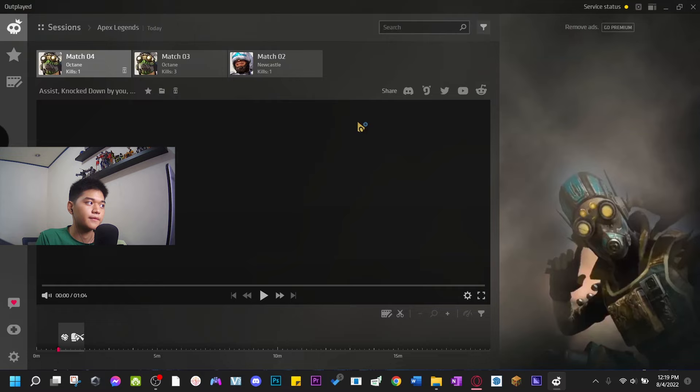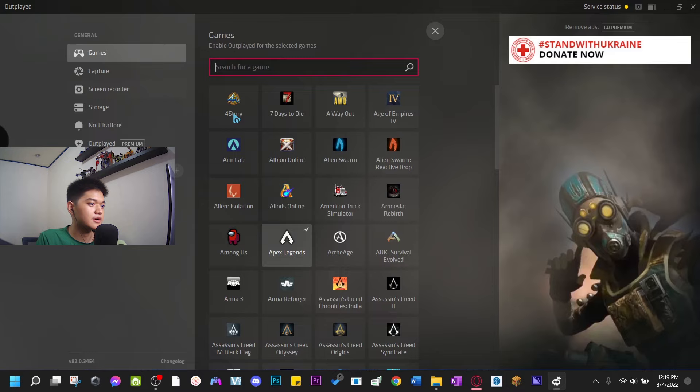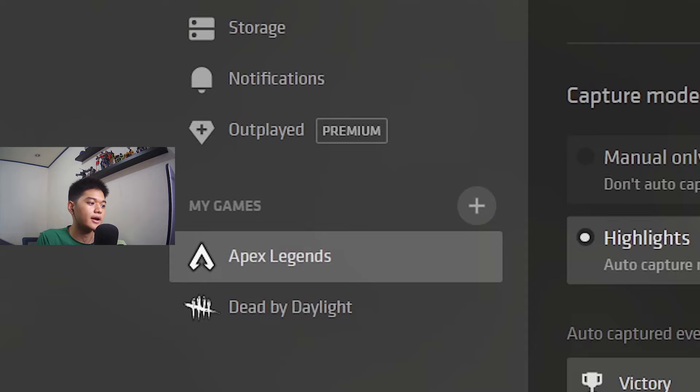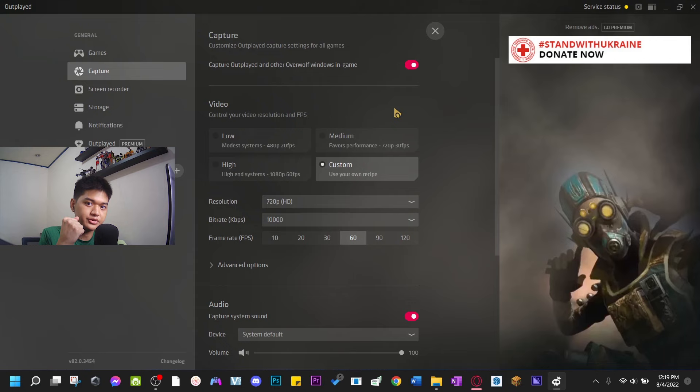When you go to Settings you just pick your game — for example I'm going to select Dead by Daylight, and it just adds to your games. I already have Apex Legends set up for my recording sessions, so I'm going to show you my settings to fully optimize that butter smooth recording.